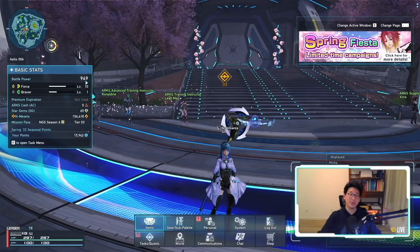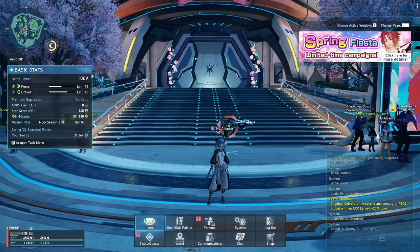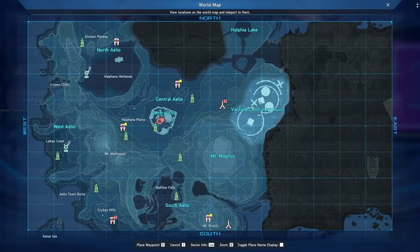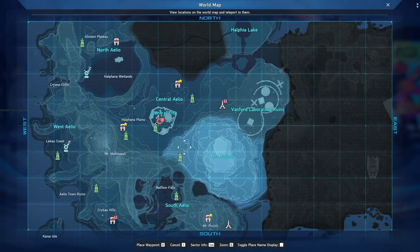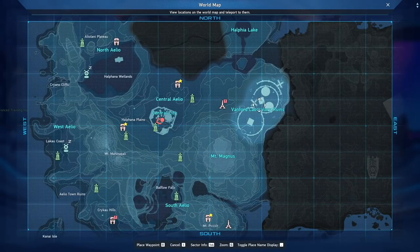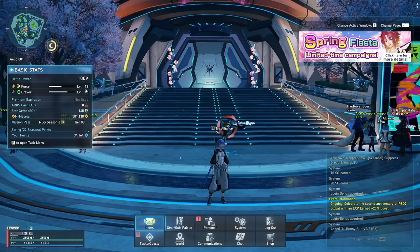We've hit the next roadblock: 1100 Battle Power. I'm at 1009, so I need 91 more. I'm going to grind at Vanford Laboratories until level 15. Important note: at Mount Magnus Rank 1 all mobs are level 5, so once you're level 10 they only give 1 EXP each. Switch to Vanford Laboratories where mobs are level 10 — you'll get normal EXP up to level 15. Once there, you should have enough Battle Power to continue the story.